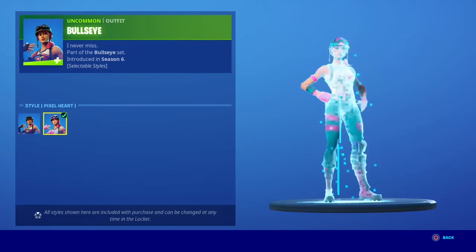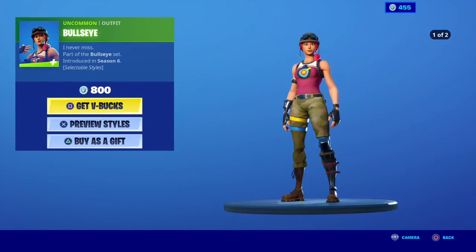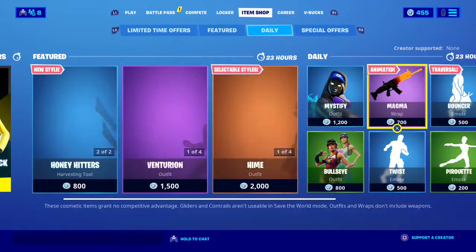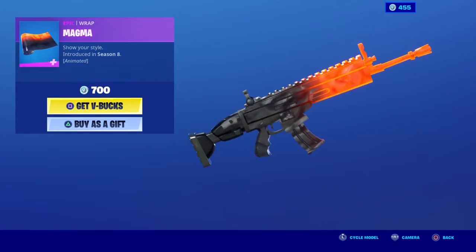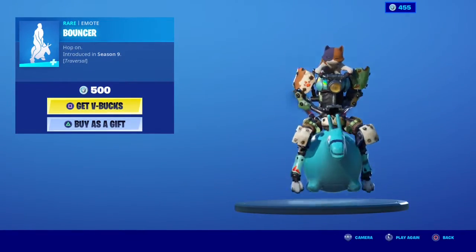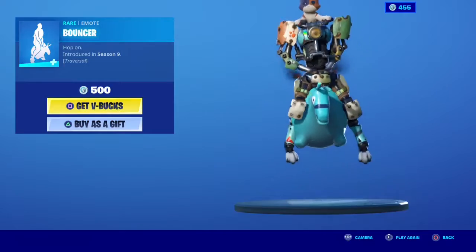This wrap will go very well with Molten Energy. Bongsa emote, traversal Twist — and I gave you that Magma wrap and this mat.